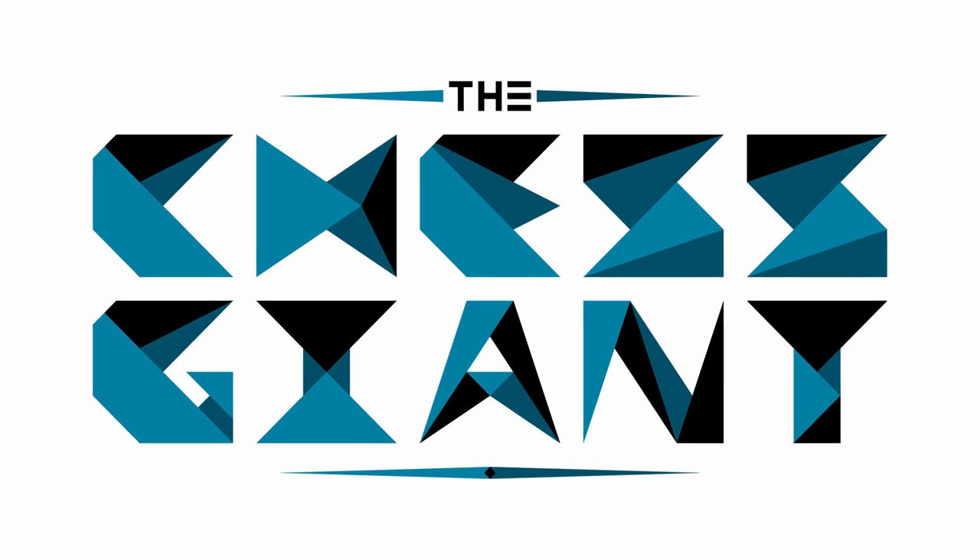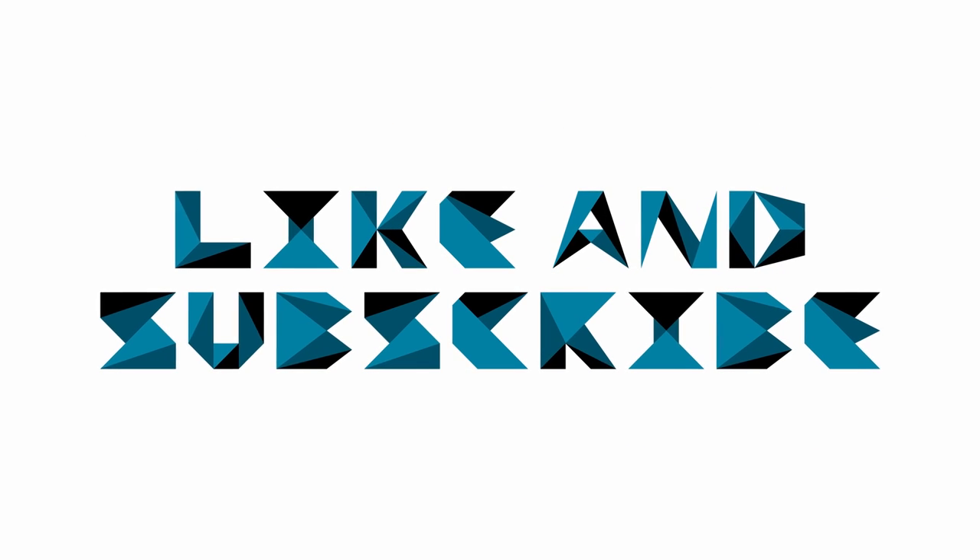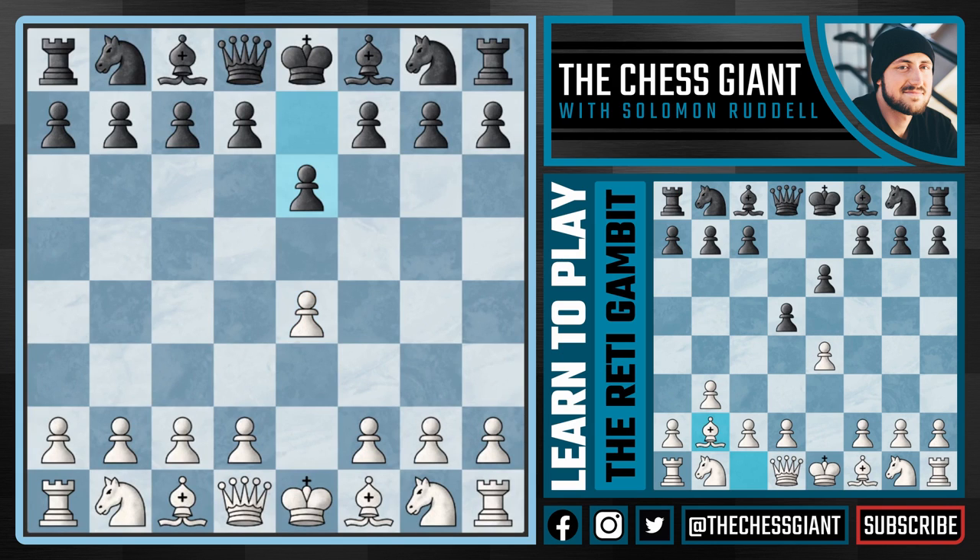Welcome to the Chess Giant, this is Solomon Riddell and today's video is really for you E4 players trying to find a strong response against the French defense. This is one of the best chess openings for Black, played at the Master and Grandmaster level for decades including World Championship matches, and it's really been hard for White to find a clear and easy path to a middle game edge. What can we play against the French defense that is easy to learn, gives us a chance to take our opponent by surprise, and play fun attacking chess?